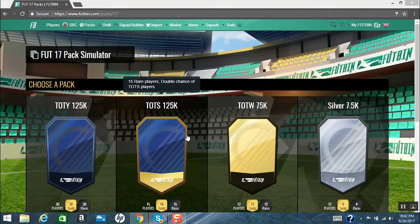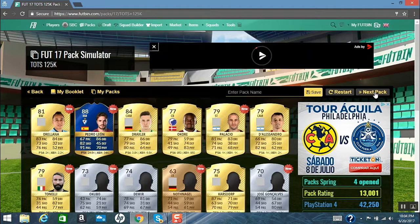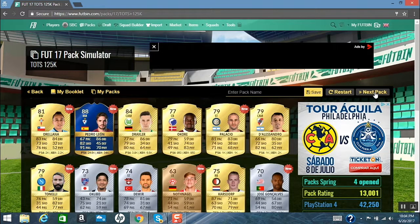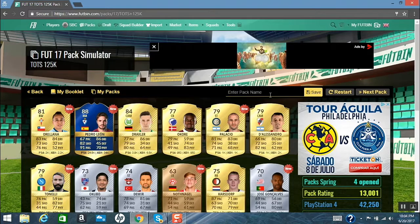Let's do it! Oh, we got a Team of the Season player. One more thing — watch the stats: PHY is physical, PAC is pace, DRI is dribbling, SHO is shooting, DEF is defending, and PAS is passing. He has some good passing which I really like, so I'm going to get him. That's my first good player today. Sorry guys, I kept forgetting to commentate.